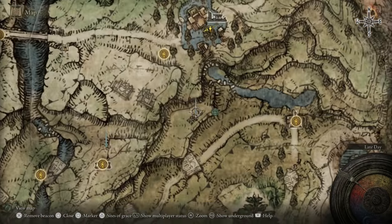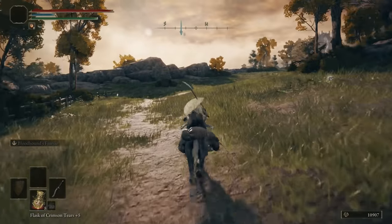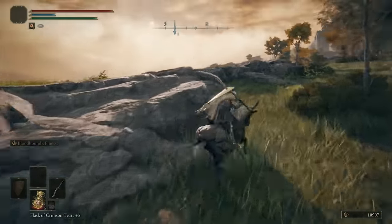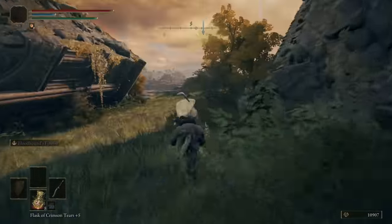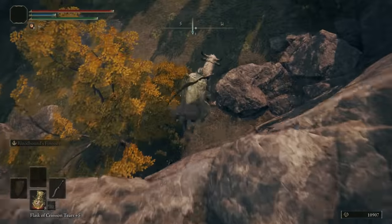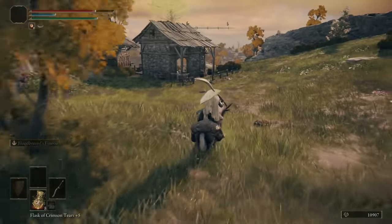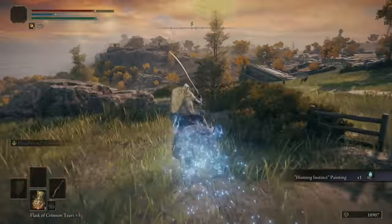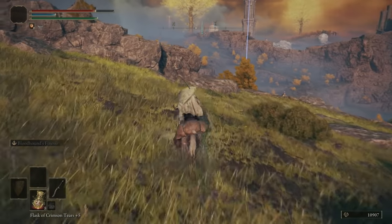From here we're going to head down to the Artist's Shack. I can also drop down from here — I'll put a beacon there. The Artist's Shack is important: it's a grace and it has a painting, which we want to collect. Let's hop off the horse. The painting is in the room — grab it. With the paintings, we have to find a spot to turn them in, but you can get spells, armor, and other rewards. Make sure you light the grace.